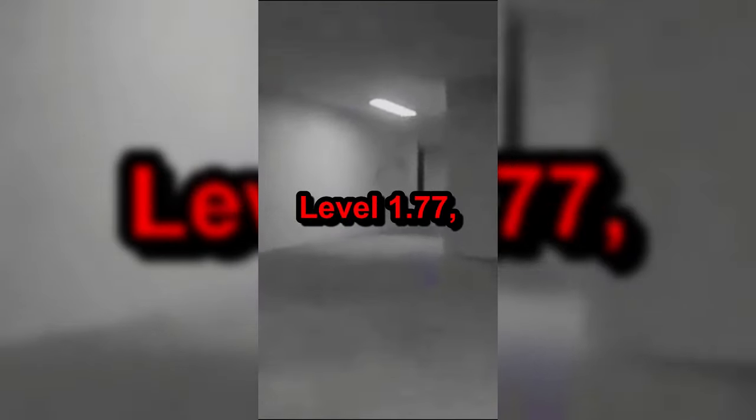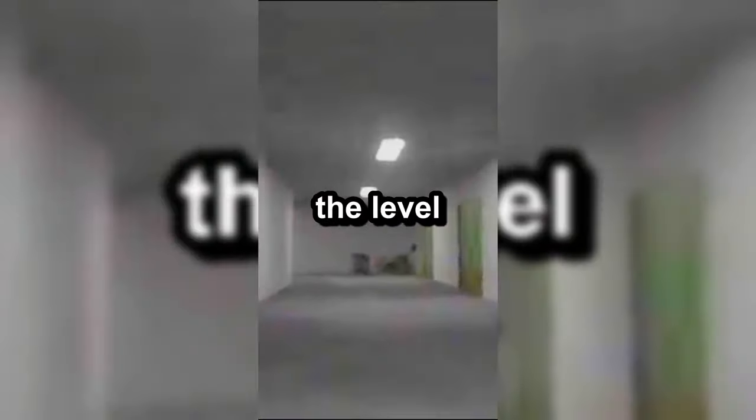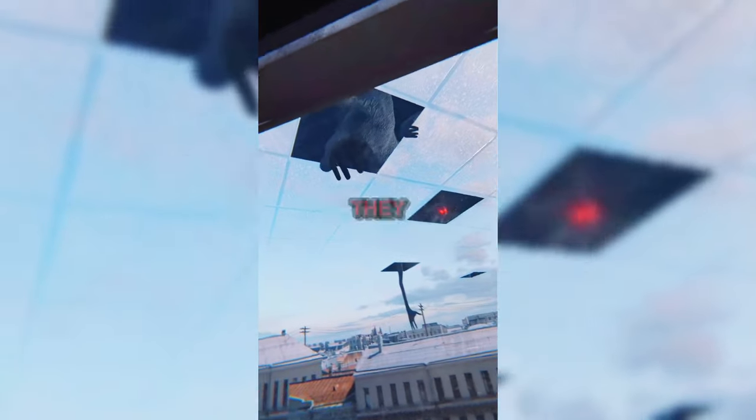Do not be fooled by back rooms level 1.77, also known as the uninhabitable zone — it is one of the most dangerous back rooms levels. It resembles its parent level, level 1, except it's extremely dangerous. Like its parent level, it has supply crates scattered around, however instead of containing useful stuff, they contain boxes filled with liquid pain. The level is also very hard to exit, and no-clipping almost always leads to the void. To exit, make your way to the core of the level and jump through a crack, which will lead you to level 1. Watch out for entities, because the level is infested with them and the core is where they come from.